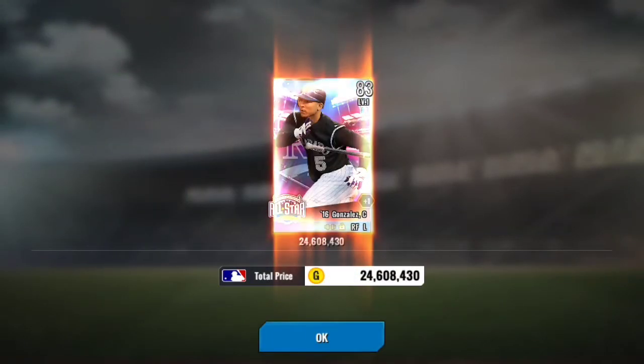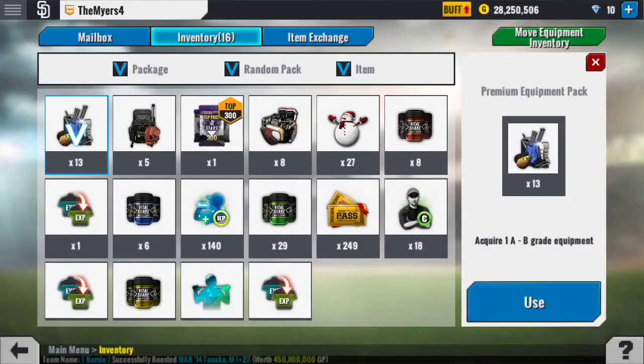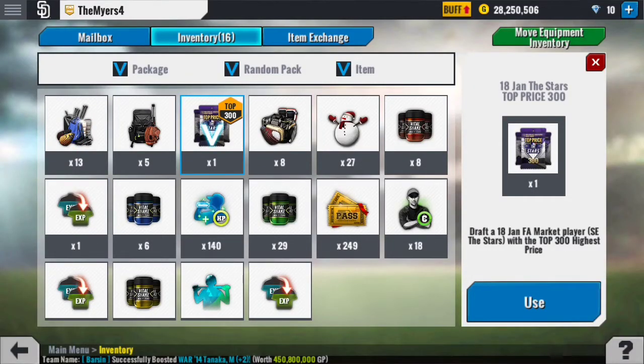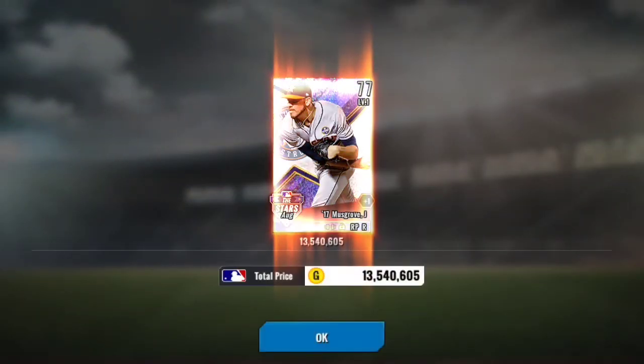Let's open the all-star one first — and we get Carlos Gonzalez. Definitely could be better. Now let's see what we can get from the stars. And we get Musgrove.